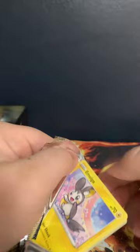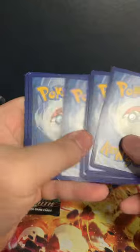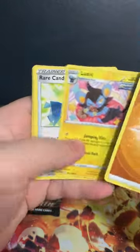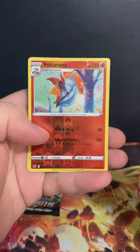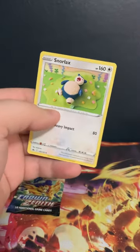Two more packs, so far no big hits, which is unfortunate. Let's go — Metal, Fighting, Luxray, Rare Candy, Solrock, Malamar, Energy Retrieval, Exeggcute, Cherubi, Yanmega, Volcarona — reverse and non-holographic Snorlax.